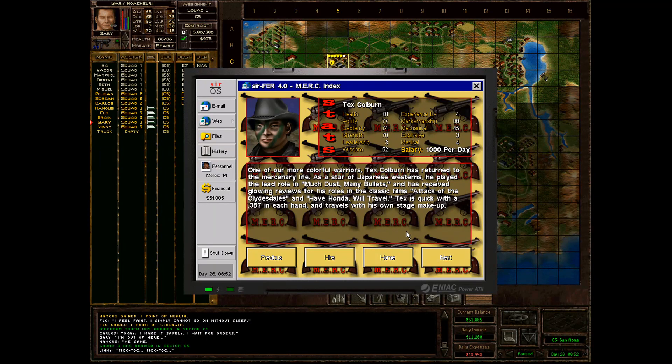Tex is someone I have put on the to-do list. He is a gunslinger with very high marksmanship, so he would be a prime candidate for pistols and our submachine guns especially. Can't really complain there — except for wisdom — a little bit pricey, but maybe if we take over another mine we could afford this probably.